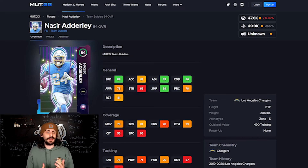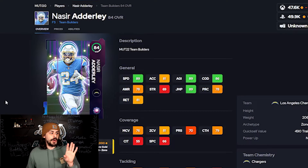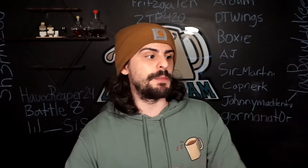We have 84 Nasir Adderley, probably the best card that came out of the team builders right now. He's a free safety, six feet tall, 89 speed which is solid, 89 jumping which is really good as well. I think this card will be really useful for at least the first month of Madden. You can also use these NAT players to put into the exchange. That's my number one choice — if you have to pick someone, it's going to be Adderley.